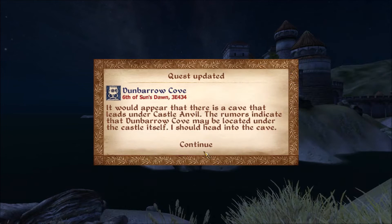Hello and welcome back to the next episode of our Oblivion let's play series. Ledger and I are over here by Castle Anvil where we were doing a little bit of exploring and came across Dunborough Cove. It would appear that there is a cave that leads under Castle Anvil - the rumors indicate that Dunborough Cove may be located under the castle itself. I should head into the cave.